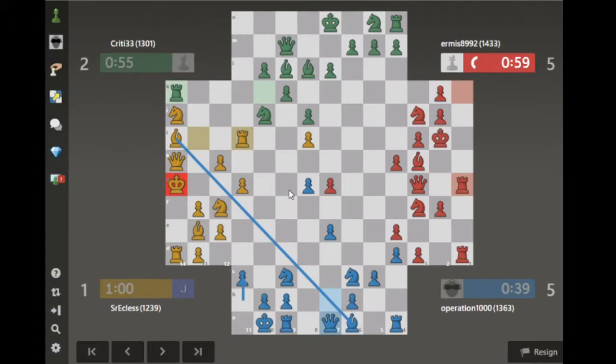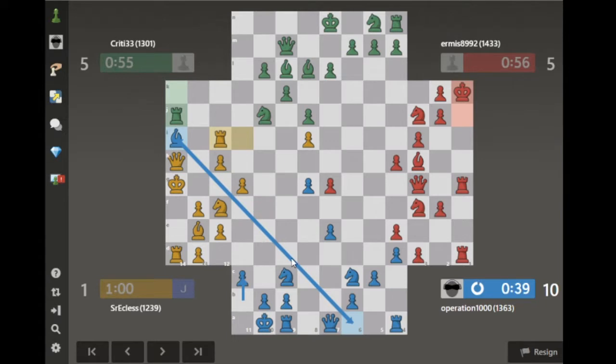Depending on what red does, I can take advantage of this because he's checking him — I can just take with the bishop. Three plus five points. I will now just move out of the way and bring my bishop back to safety.